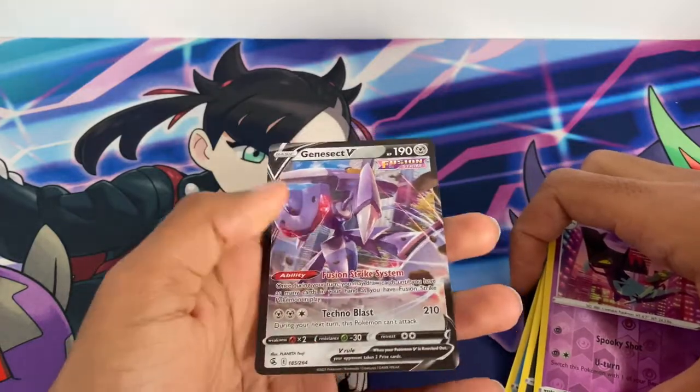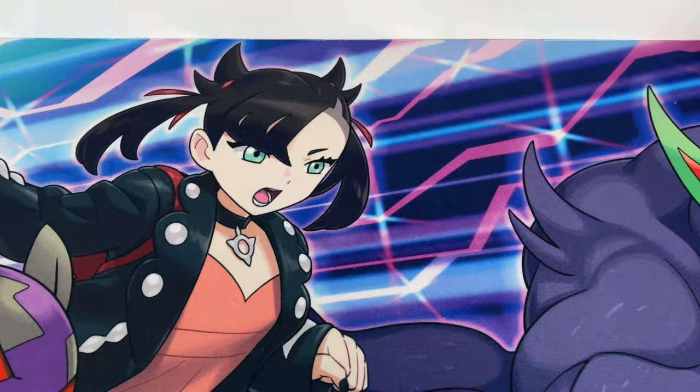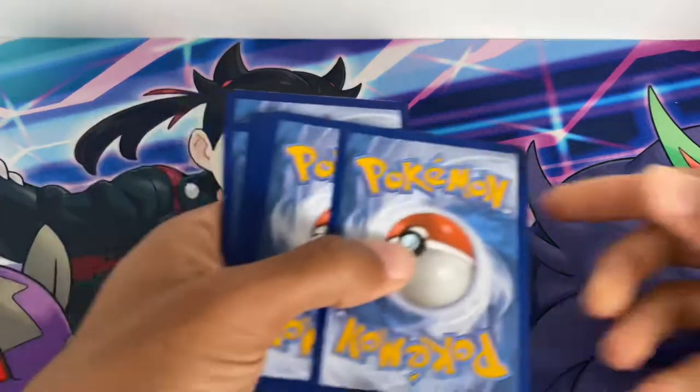A Dracovish and a Genesect V — so first a regular V, and of course Genesect is playable when playing Fusion Strike decks for drawing your Fusion Strike Pokemon. Very good. Now onto the two Brilliant Stars boosters, with Shaymin in its Sky Form — I am a fan of Shaymin Sky Form, not much played though, still a good Pokemon.